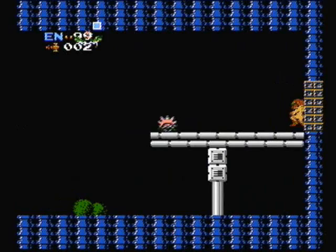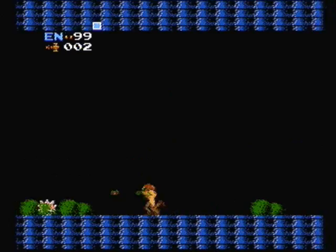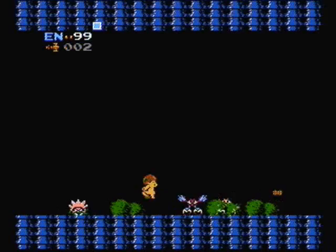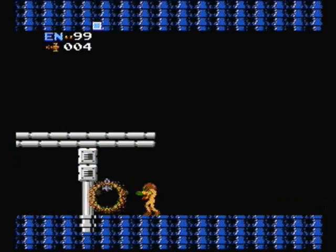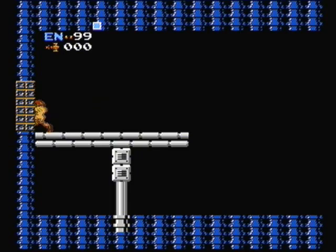Gosh, more jumping. Rocket boots, Samus — you're a bounty hunter, get them. What could we be getting this time? What could it be better than the long beam? We do need one more missile though — there it is. One, two, three, four, five — yeah, we need more missiles; we'll get them soon, folks. It's a sphere — that's the bomb. Now, for those who are used to playing some of the newer Metroids or even other games Samus is in — and by some other games, I mean Smash Brothers.